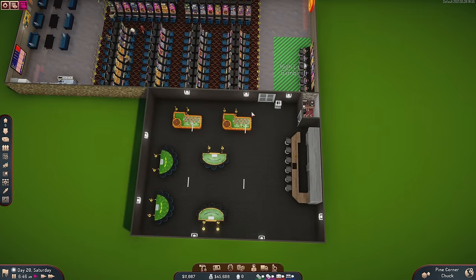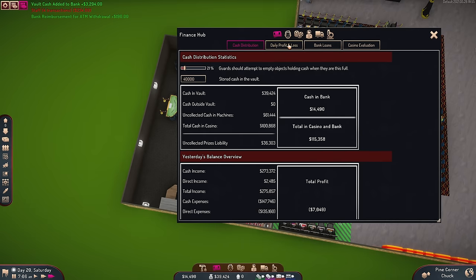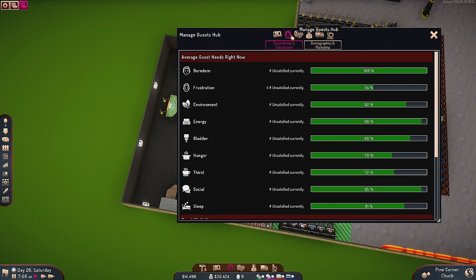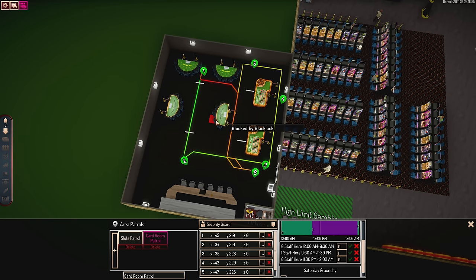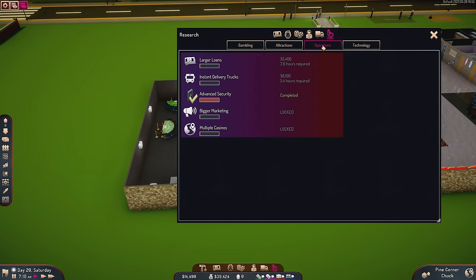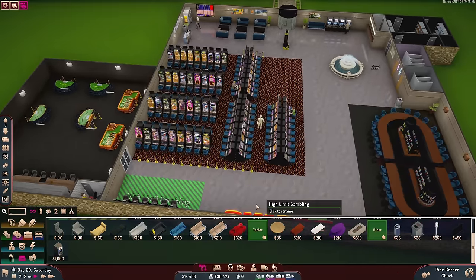I have pit boss routes through here. I didn't program them in the last video, but I did do it before I started recording today. We have the pit boss route that just takes them around to different stations. There are also security guards patrolling this room. I have done the security research — it's operations, advanced security. I have done that now, so let's talk about that because I've never seen that before.